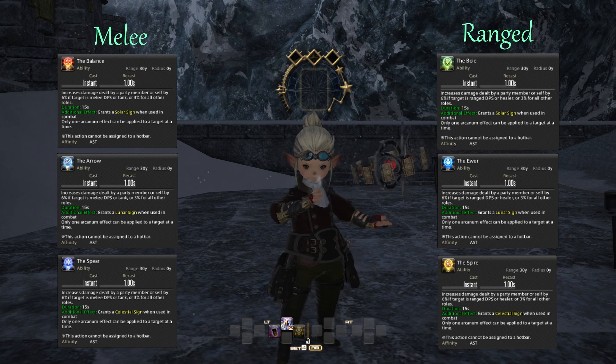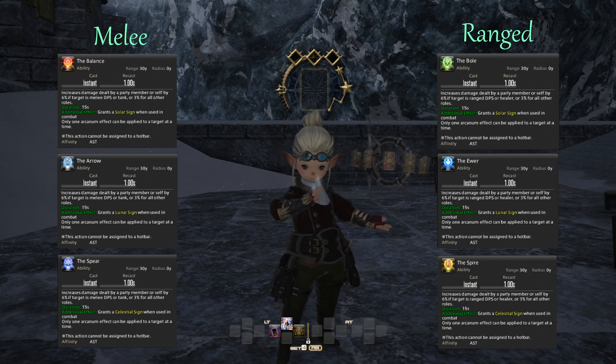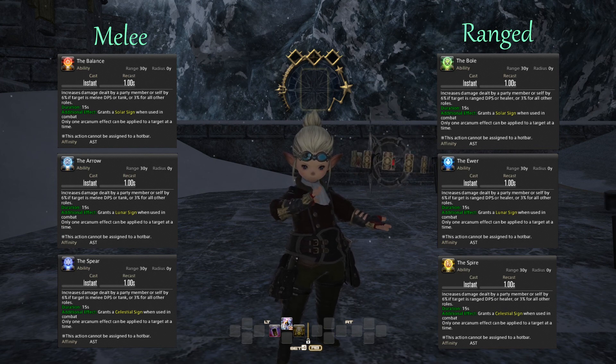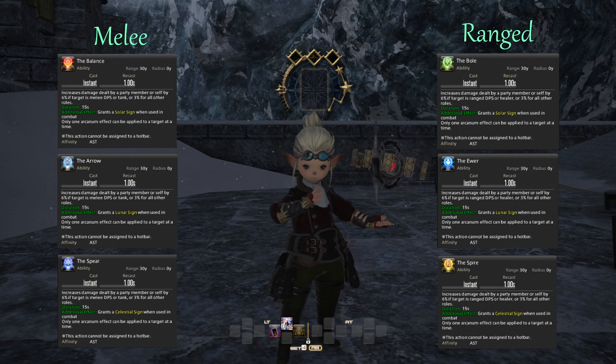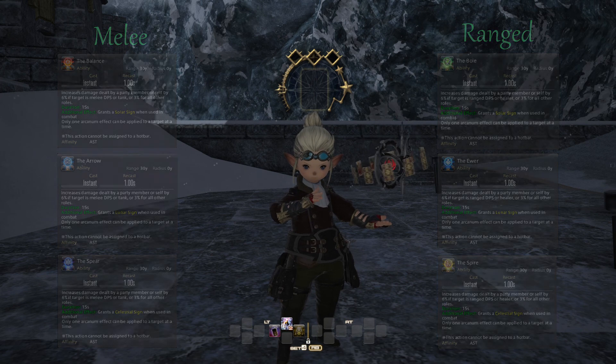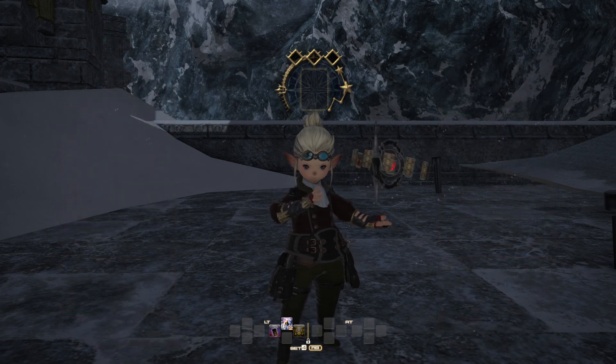If you use a card on the right person they will get a 6% damage buff for 15 seconds. If you don't or you can't, they will still get a 3% damage buff instead. So don't stress too much about giving cards to the right people — it's nice if you can, but it's also okay if you can't because you'll still get a damage buff either way. That's why I find Undraw to be completely useless — it's better to give someone a 3% damage buff than no buff at all.